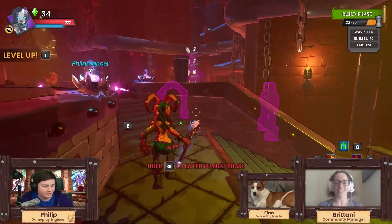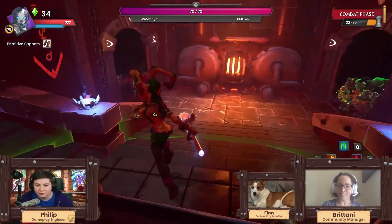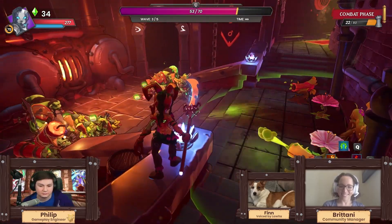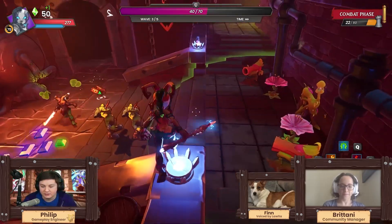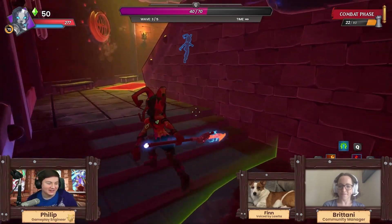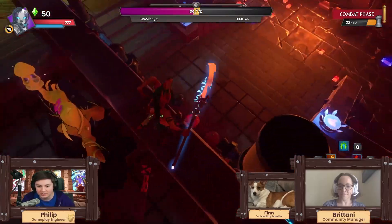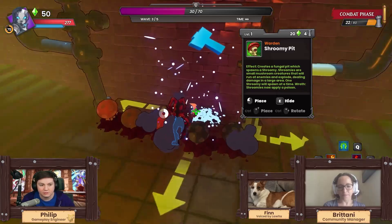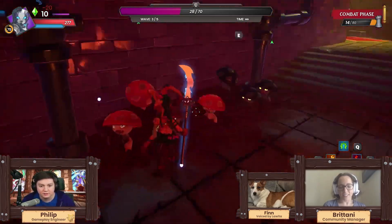I'm building a Sludge Launcher down by the Beaming Blossoms so it slows enemies and the Beaming Blossoms have extra time to target them. This thing does 2500 damage — though none of this stuff is properly scaled. We also don't have sound effects for the Warden in this build. I really hope someone just finds a way to build only shroomies — Shroomy King!